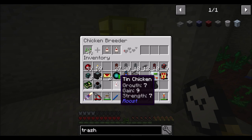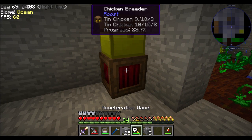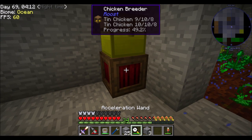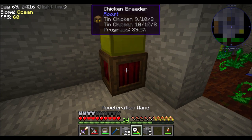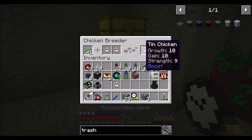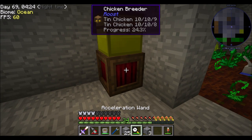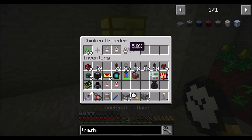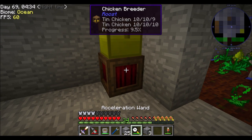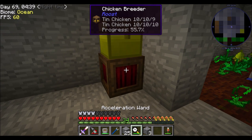There we go - 10-10-8. We'll just keep plugging along. Once I hit 10-10-10 I'll breed a bunch and get some tin going. We're super close now. This next chicken will have to be 10-10-10, I think. Yeah, he is - booyah! Now we breed the last of these 10-10-10s. I'll be back in a few minutes, collect a little tin, and we'll start today's episode for real.